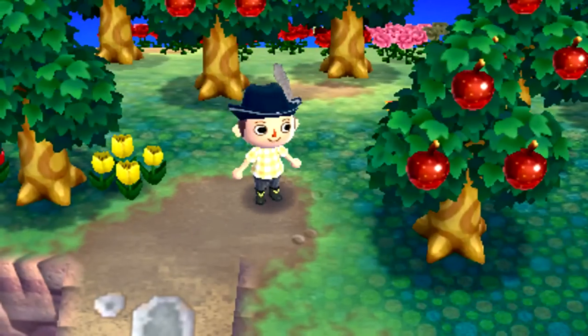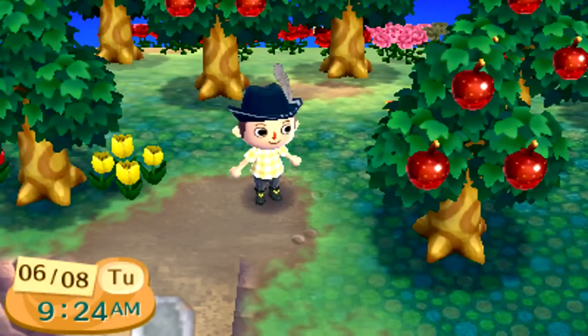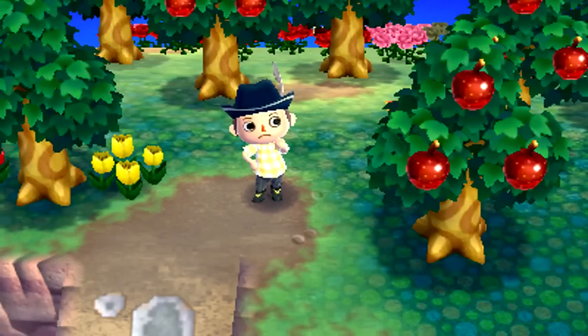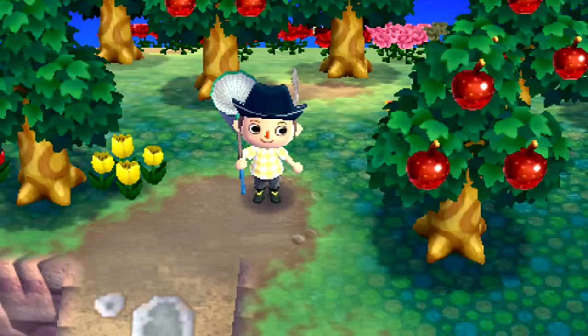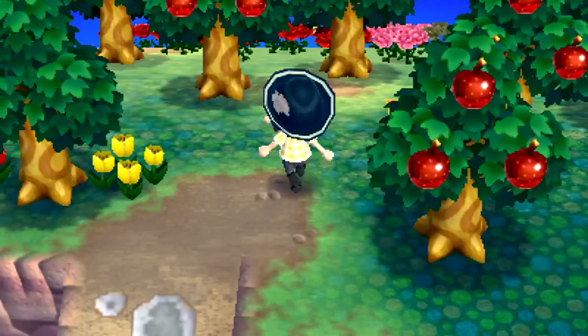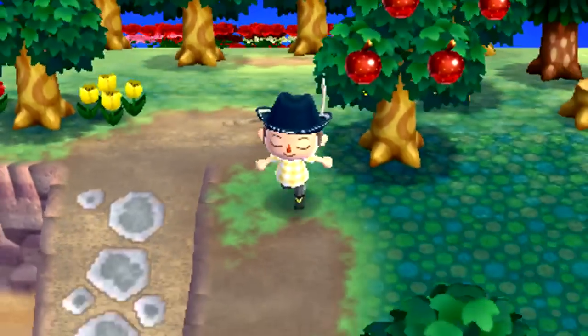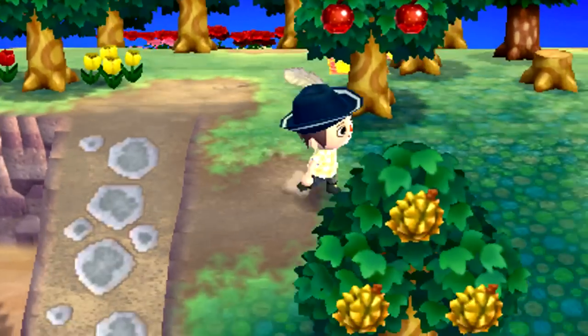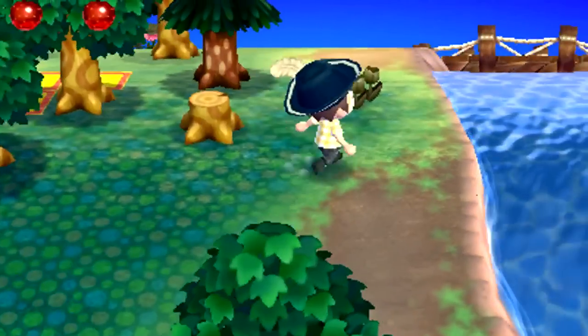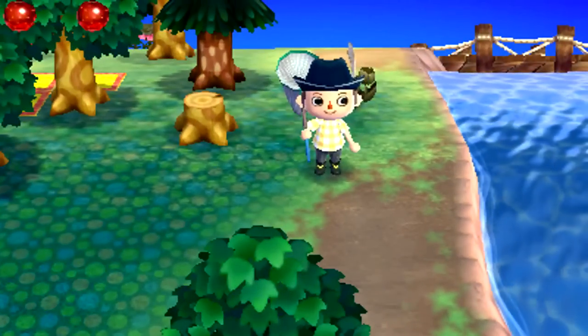First, you have to have empty hands to shake a tree. You're going to want to make sure that you equip your net first, and then press down on the d-pad to unequip it. This means that once you're running around, if you press right on the d-pad you instantly equip it. That's going to become very important, because if you equip a tool from any direction, you instantly face downwards.